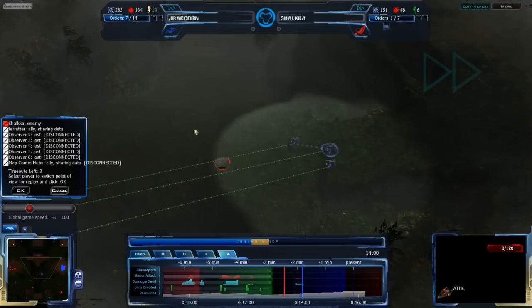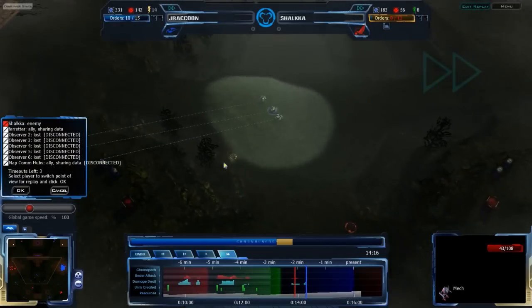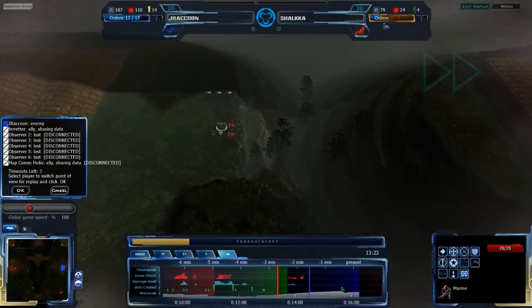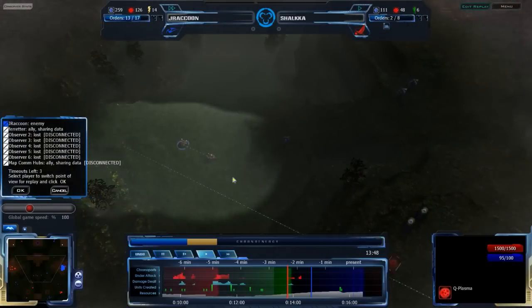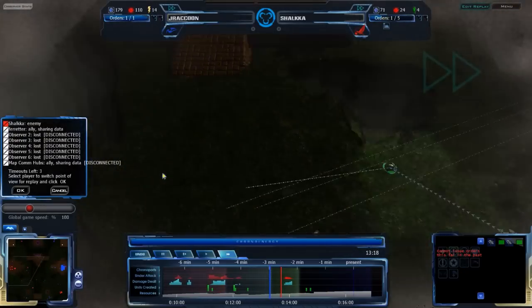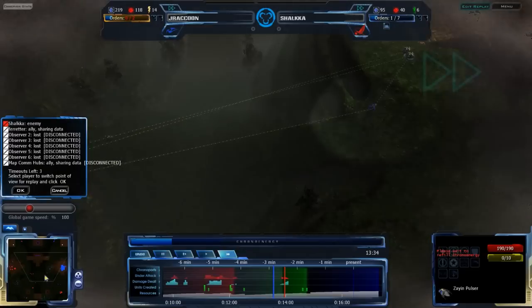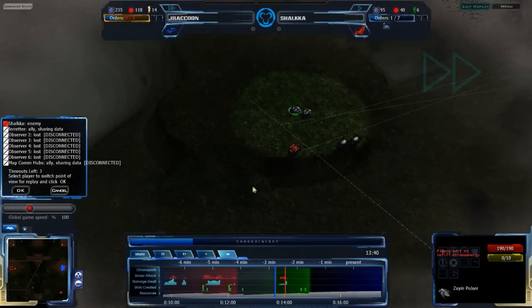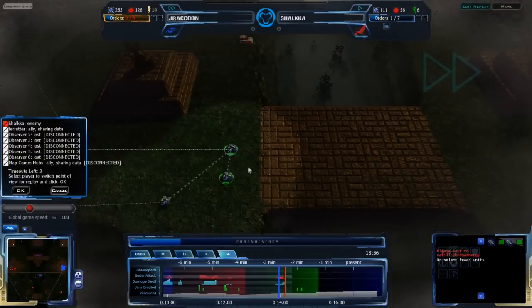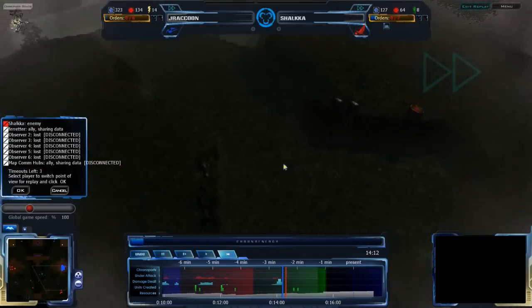ATHCs down here are being completely destroyed by Zion Pulsars. A mech coming around looking like it's trying to build a Macrofab. There is still a bit of RP income in the north — that's how he can build a Macrofab, but he can't easily build other units from it. Having lost that RP down here, he's going to have to get rid of these Zion Pulsars before they destroy too much more, and that's not likely to happen. J-Raccoon getting an assault force into Shaka's base while keeping defenses in his own base in case of a massive infantry attack like the one happening right now.